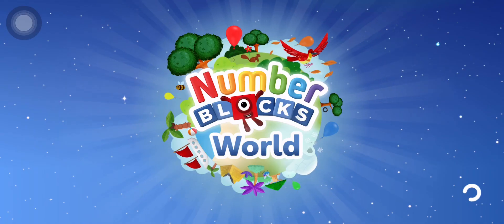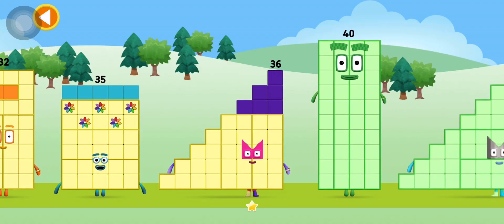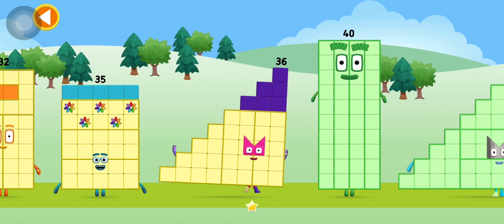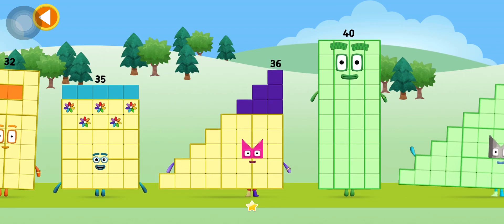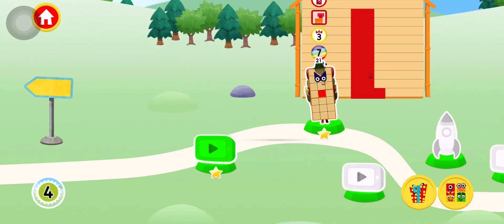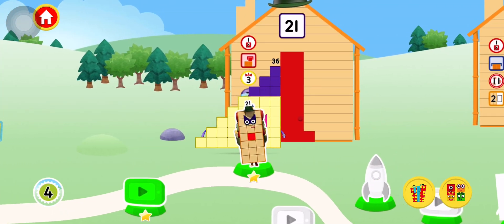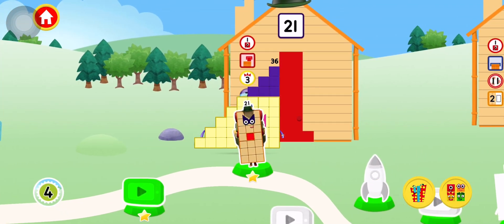Tap on the number block button. Pick a number block to play with. Choose the matching number block to enter this house.